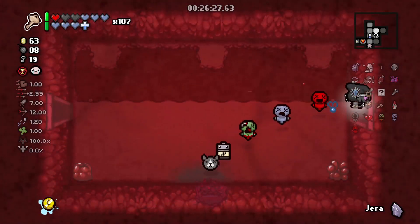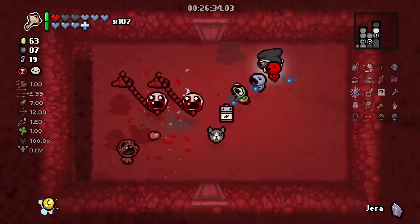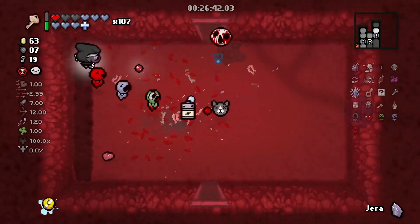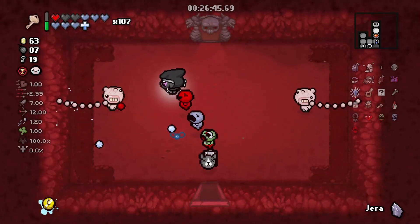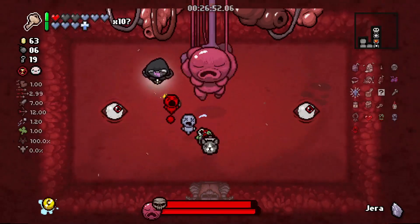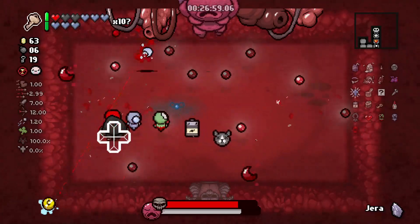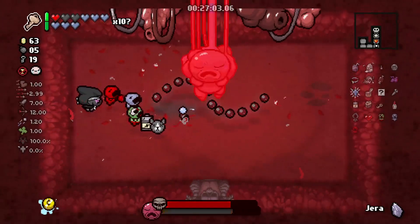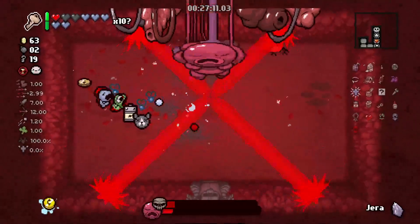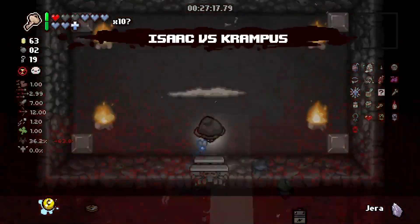I don't really need to bomb the keeper because I know I've got 100% angel chance and I don't really need Steam Sale. The Coupon could be worth it — so I could get a double deal for free, that wouldn't be all bad. Now we're going to go say hello to Mum. I feel like the game might spawn in bosses like it did yesterday — or not, the bombs helped out quite a bit.